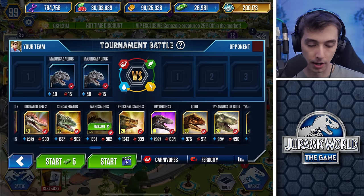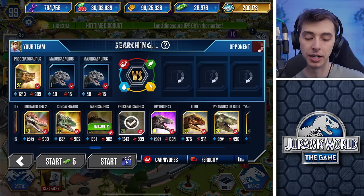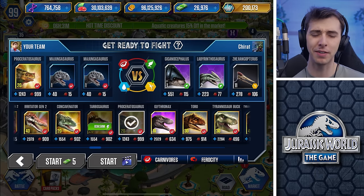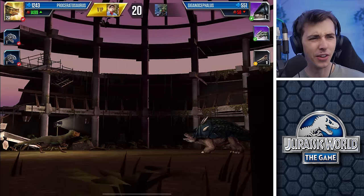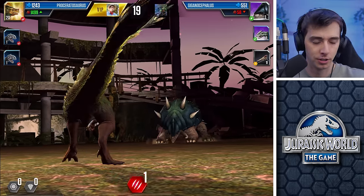So at this point, Proceratosaurus is good. Look at Irritator Gen 2 — they're level 40. I'm max level. And you got concaved in, and you're like, this isn't even my final form, mate. What are you doing? How much did they spend on you? How much did they waste on you? Too much.